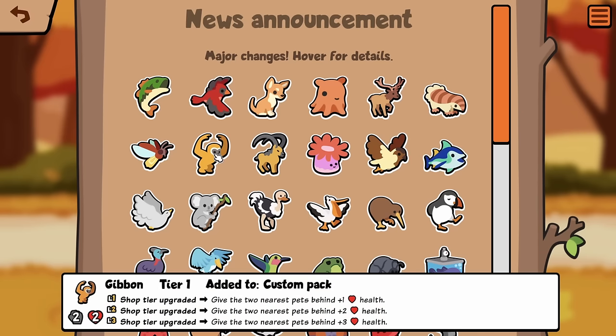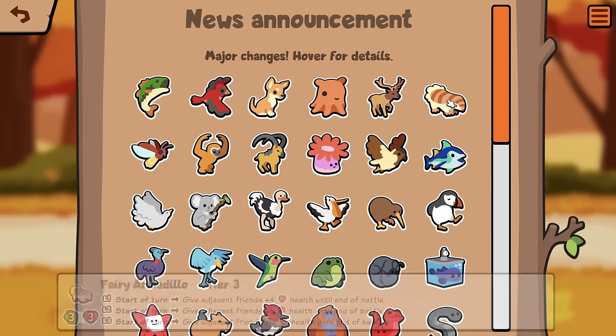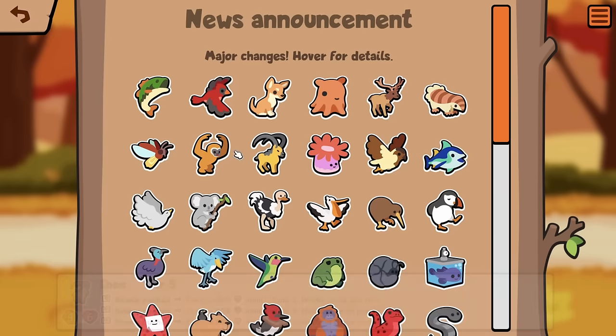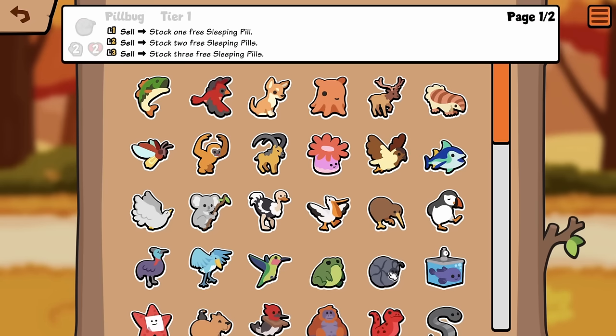Gibbon, Tier 1, added to custom pack. Shop tier upgraded: give the two nearest pets behind plus 1 health. Isn't that just Pillbug? That's literally Pillbug — what did they do to my boy? Sell, stock one free — no. No fucking way they actually did this. That's unreal, right?